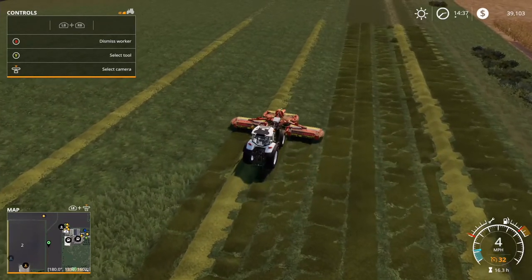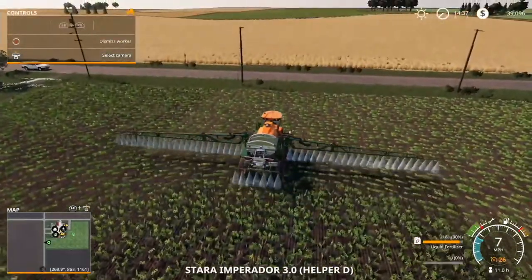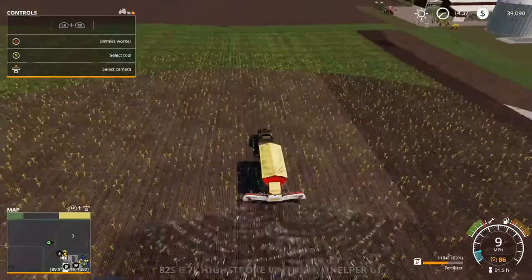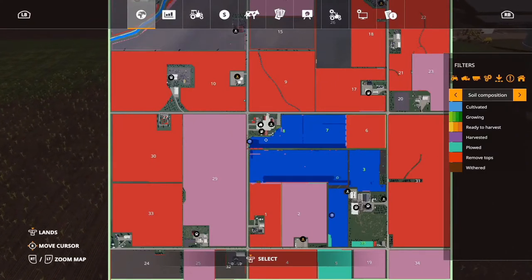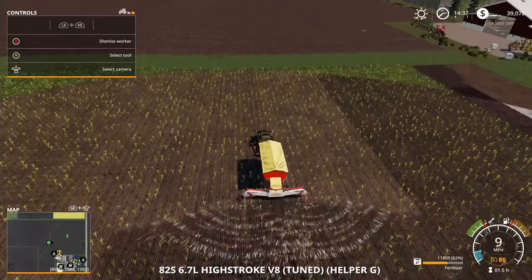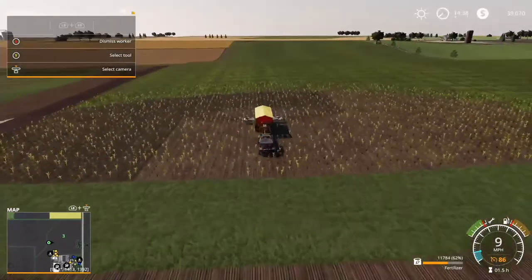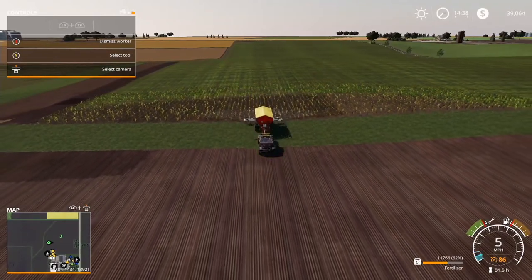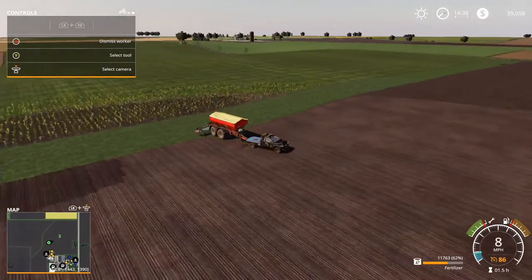Alright guys, so we have the grass being mowed right now. We also have a second stage of fertilizer going on the soybeans as well as the corn. Let's take a look at that — that's going along really well. So basically what I'm looking for now is next steps. It's going to be a big harvest when the harvesting is ready. We did produce over 100,000 — I think it was closer to 200,000 the last time — and I think we're going to do just about the same for soybeans. That's going to be a huge harvest.